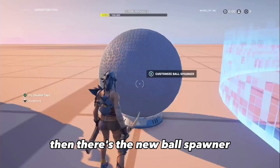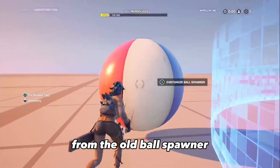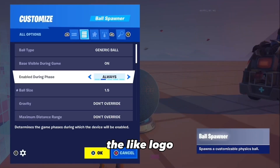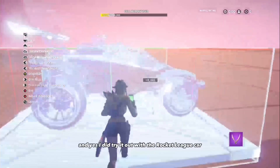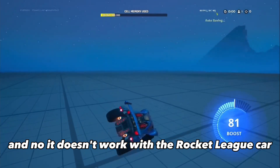There's a new Ball Spawner with way better physics than the old one. If you turn it into a beach ball, you can change the mass, the weight, the logo, the color, and the size — it's actually insane how well you can customize this. I did try it out with the Rocket League Car, but it doesn't work with the Rocket League Car; the physics just don't work.